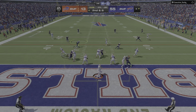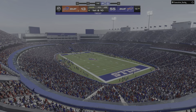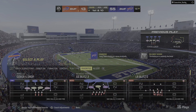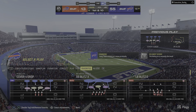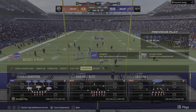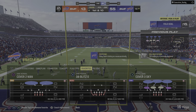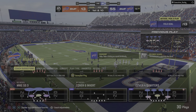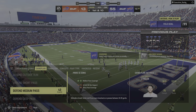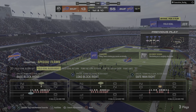On play action — Allen — finding Shakir across the formation. We're going to get a timeout, somewhat pointlessly called with three seconds to go in a game that's already been decided. The goal for any offense versus a zone defense is to find the holes where guys are available and put the ball on the receiver before any defender can step up and fill it. They did it well there — perfectly executed crossing route.